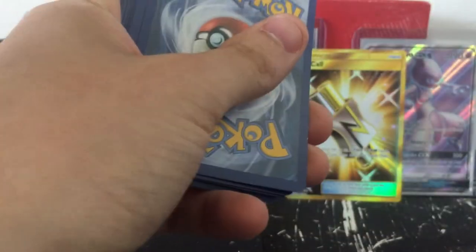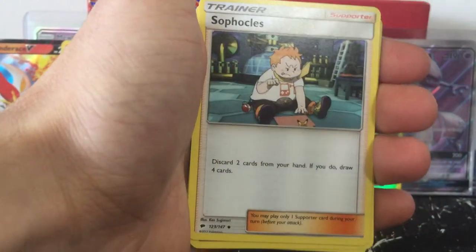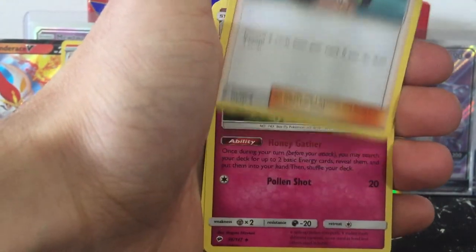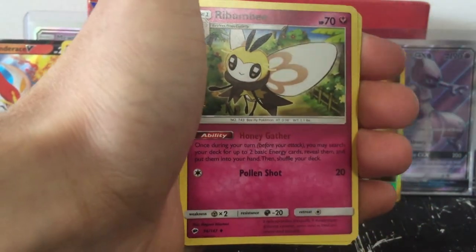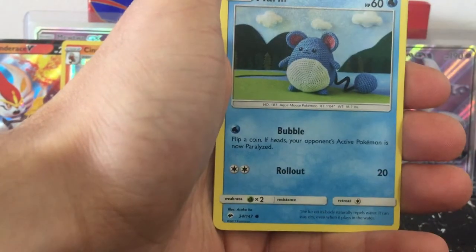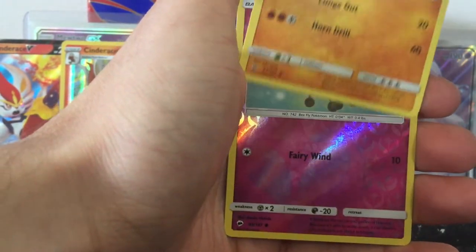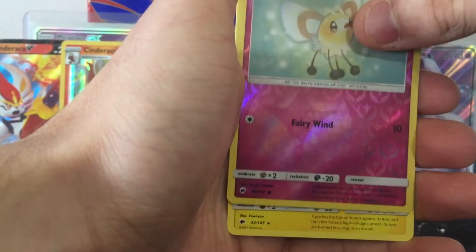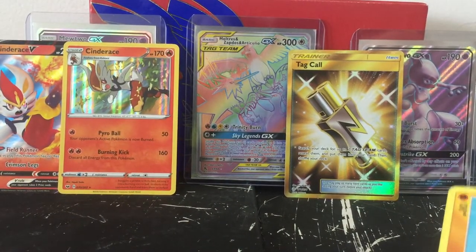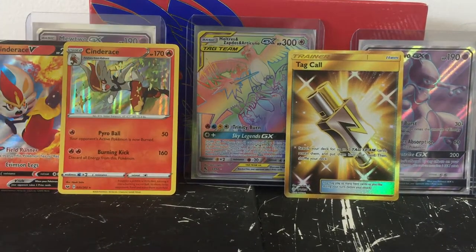Code card. Four cards. Fighting energy, escape rope - comes in very handy when you get in those caves - Gossifleur, Charmander, Porygon, Merill - I always like these ones, I don't know why I just do - Hoothoot, Rhyhorn, reverse holo Cutiefly, and Electivire. Not bad, not bad. Can't overly complain just yet, especially getting that gold secret rare.